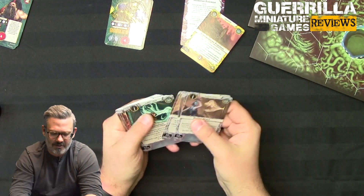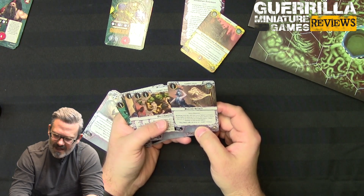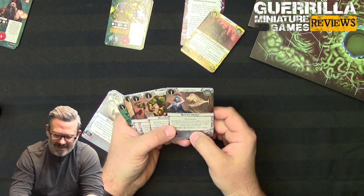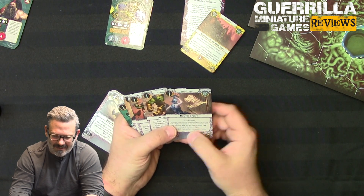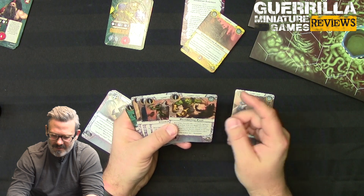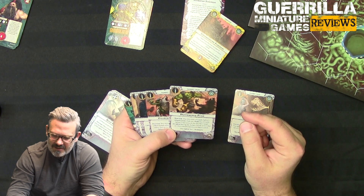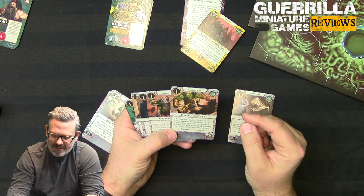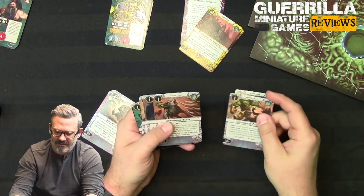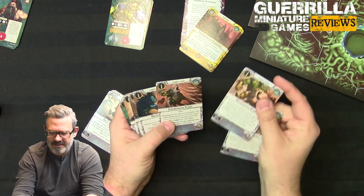Let's take a look at the gambits and upgrades. Bound Spirit Trap Denizen — reaction, play this after an enemy fighter's activation if that fighter is adjacent to one or more feature tokens that are in the same hex as a friendly fighter; deal one damage to the enemy fighter. So if they come to your wall, they just take a damage because you've sprung a trap. Determined Push — reaction, play this after a friendly fighter's attack action; push that friendly fighter one hex towards where the target was, or one hex towards the nearest feature token.